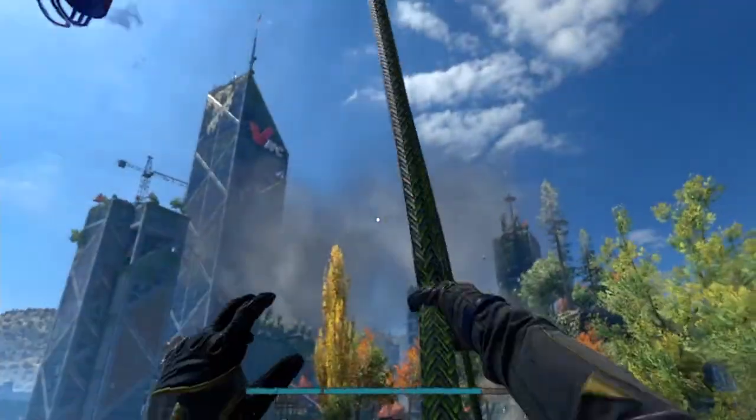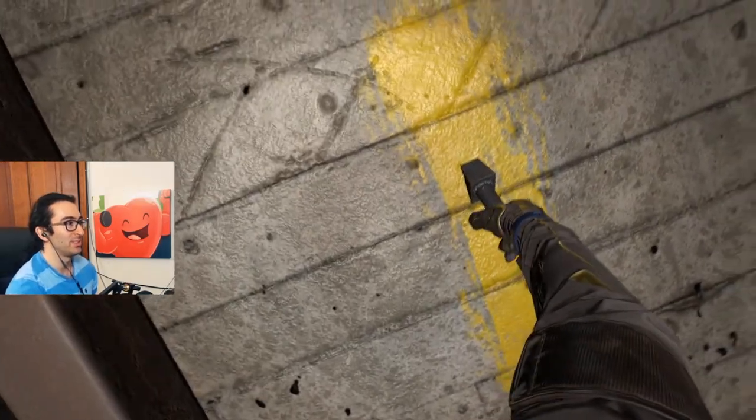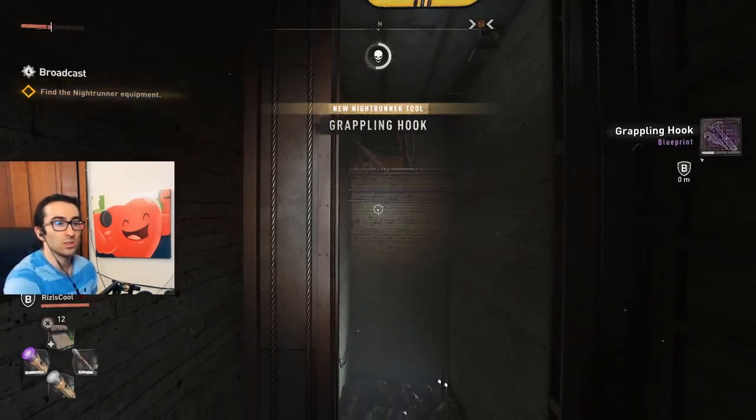Hey guys, Adam Hart here. To get the grapple hook, you have to do the broadcast story mission. As you climb the VNC tower, you'll find it on the wall, and it triggers a cutscene so don't worry about missing it.